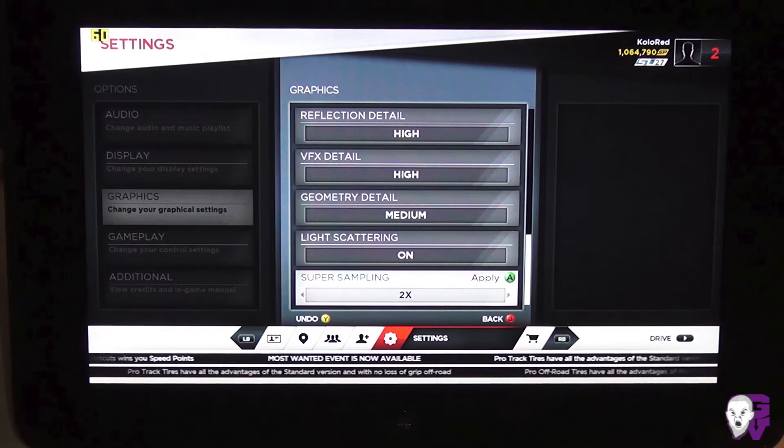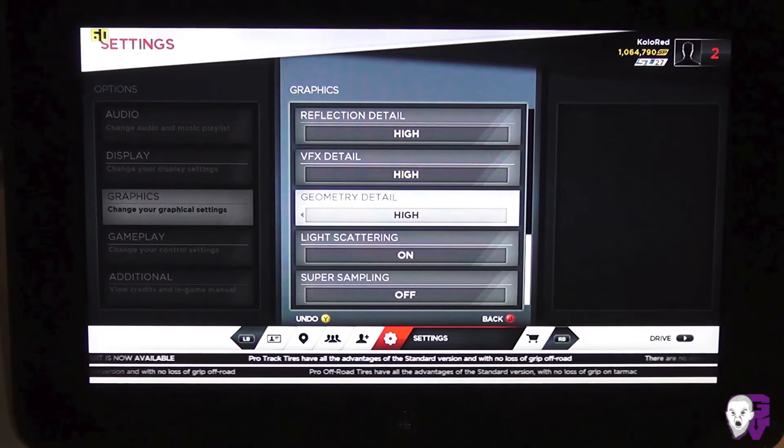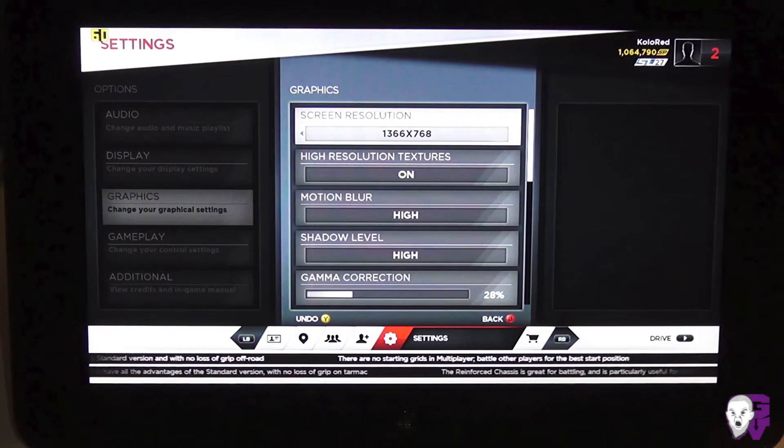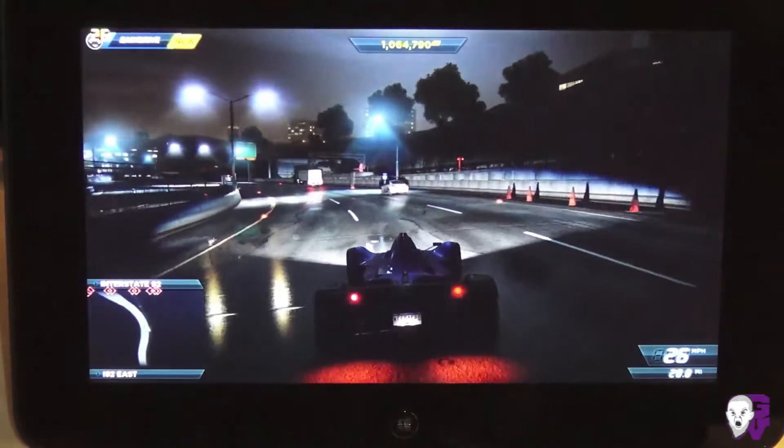We'll go ahead and bump everything up — 4X super sampling, put geometry on high, ambient occlusion on high. And that's maxed out. So let's see what kind of frames we get here.